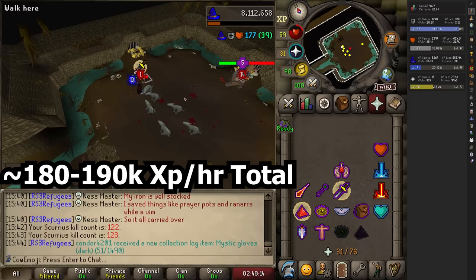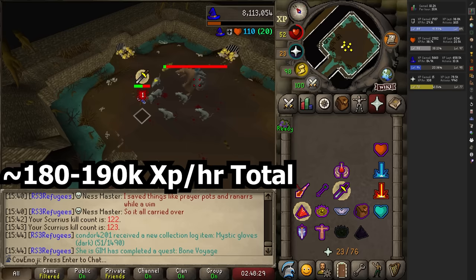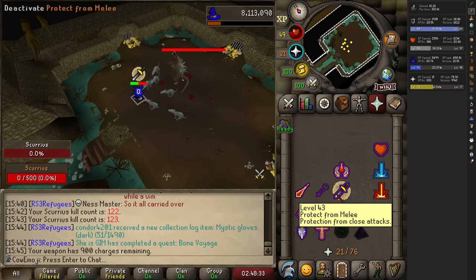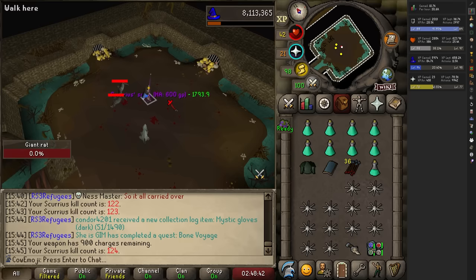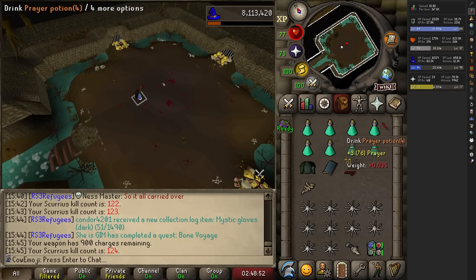Not to mention at that mid game, if you're like 50 attack and 50 strength, you can get the plus 10 damage boost on those weapons super early, making it even more impactful for that early grind. Your experience an hour might not be quite as high, but it's still going to be insanely high and the best in slot rates that you're going to get at those levels. I'm rating this boss super highly and I absolutely love it. Let me know in the comments what you think about this boss and how you're liking it.